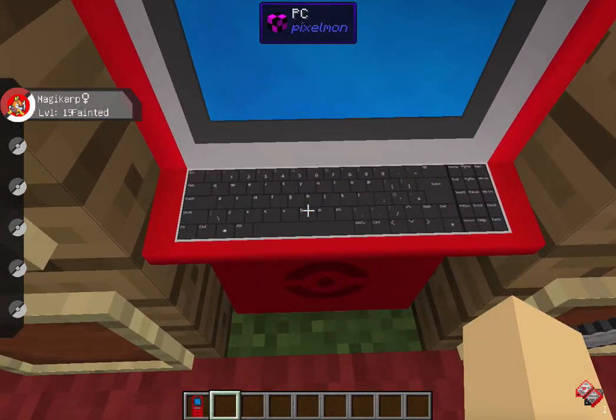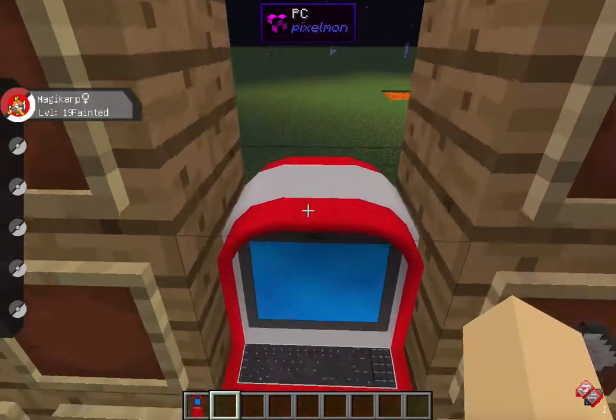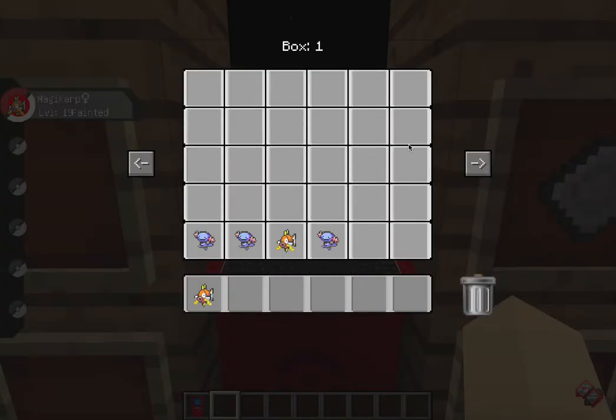It's red, it's got a nice detailed keyboard. It's got a Pokéball on the front and the back, but I'm not going to show you the back. It has a white stripe around the edge and it's very cool.